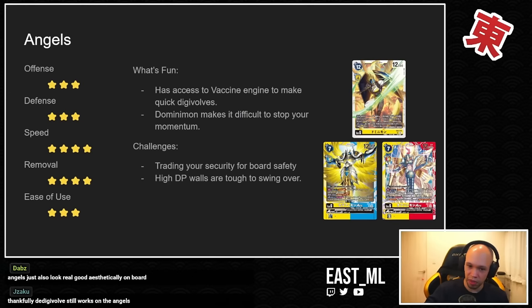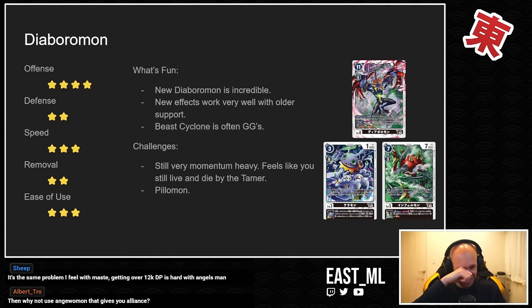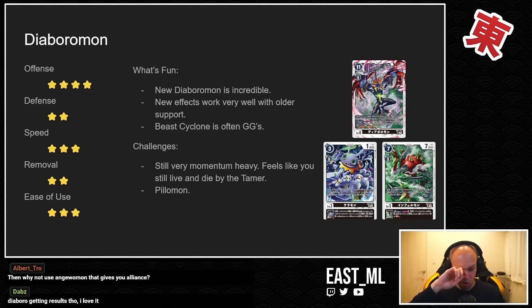Next is Diaboromon. A lot of folks felt like 'who cares about Diaboromon right now, because BT17 comes out, we get Clock, we get an alternate win condition, and the deck gets more support.' BT17 was going to be Diaboromon's day to shine — screw EX6. But actually the cards in this set are really good. Great offense, decent speed, and the way this deck wants to win is by flooding the board — if you have too many things your opponent can't deal with, you typically just win.